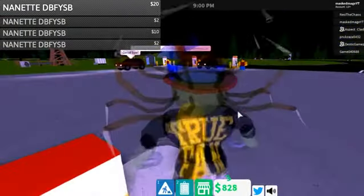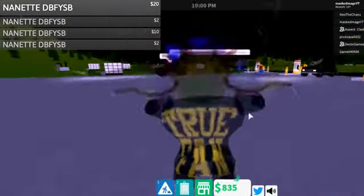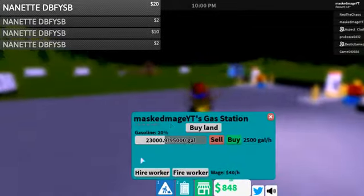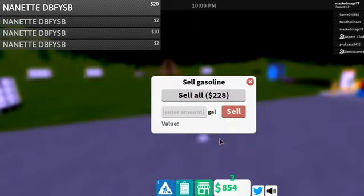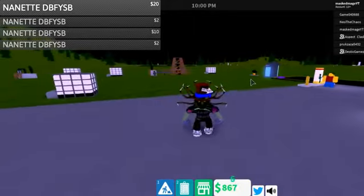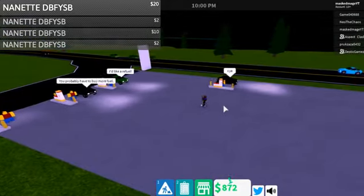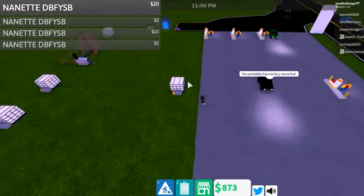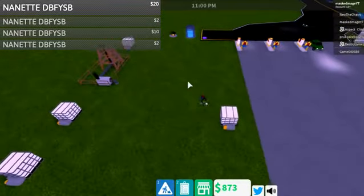Cars should show up automatically. Now this is not the only bug in the game — as you can see my gasolina is bugged, but it's not that big of a deal. So that is how you fix when the cars don't show up, and this is actually a well-known glitch.